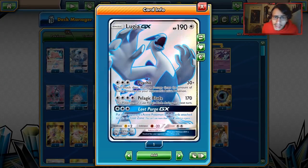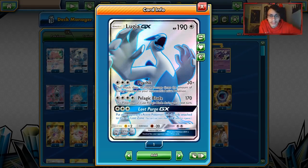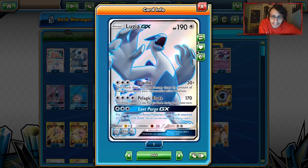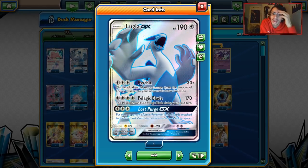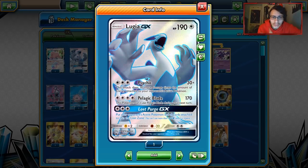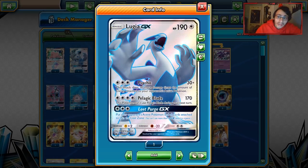We also have Lugia GX. Lugia actually did see play in a Quagsire Suicune deck. It has the attack Psychic, which does 30 damage plus 30 more for each energy attached to your opponent's active — similar to Espeon's Psychic but 10 less damage. Then there's Pelagic Blade — the main reason I like it — which you can use with a DCE for cheap. Pelagic Blade does 170 damage, and this Pokémon can't use it next turn, but with a Choice Band and Kukui you're still one-shotting a lot of things. Lugia also has a fighting resistance, so against Buzzwole you have a tankier option. It has 190 HP and a GX attack, Lost Purge, which puts the opponent's active Pokémon and all cards attached to it in the Lost Zone — you don't get a prize card, but it's still a useful GX attack.